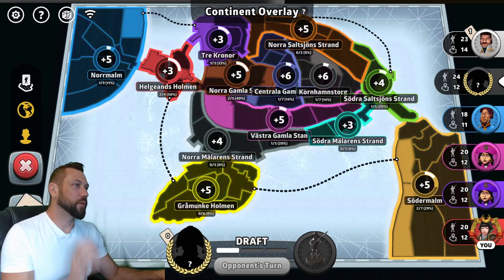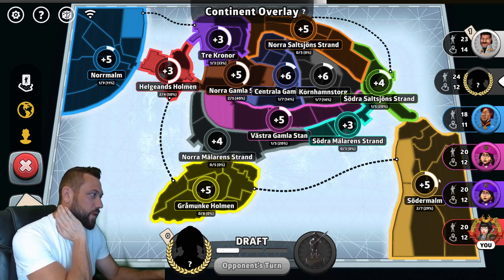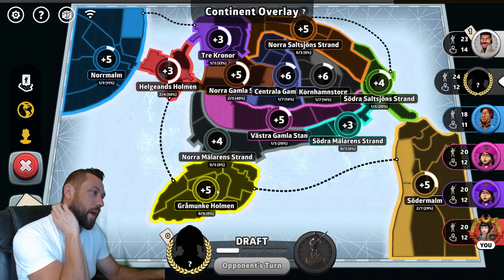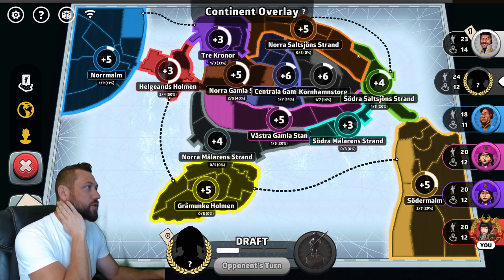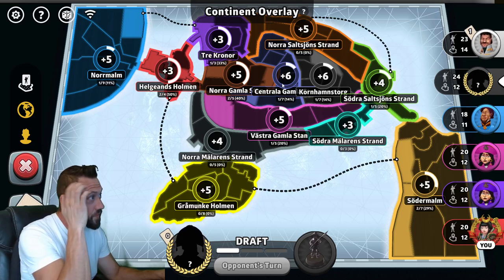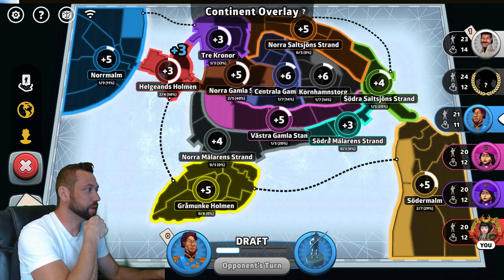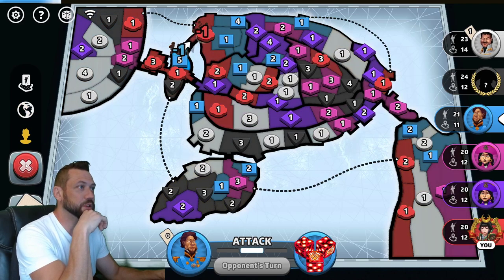So what do you want to know about Stockholm? First thing you want to do is look at the bonuses. You have Sodermalm in the bottom right worth plus five. You have Normalm worth plus five in the top left. Gramunk Holman, plus five in the bottom. Helgans Holman, plus three. Trey Corner, plus three. Nora Salzion's Strand, plus five. And Sodra, plus four. Three center bonuses: plus five, plus six, and plus six. Across the bottom is a five, and then a three for Sodra Malen Strand, and Nora Malen Strand worth plus four if you can hold it. Lots of bonuses on this map.